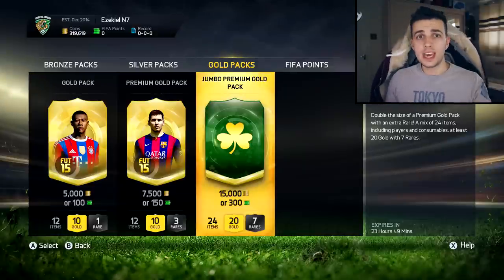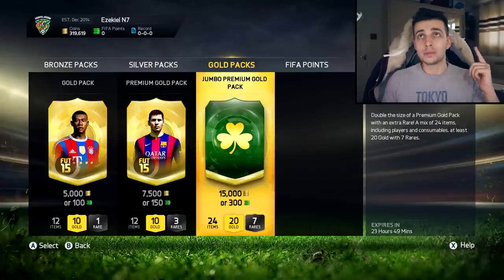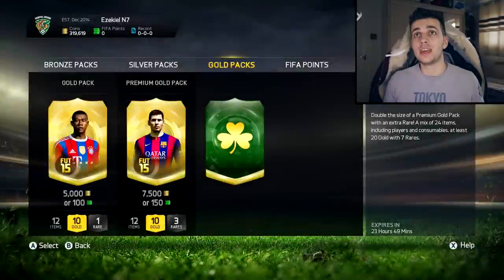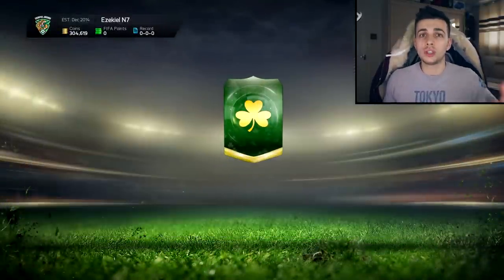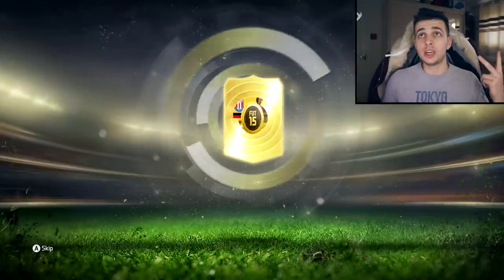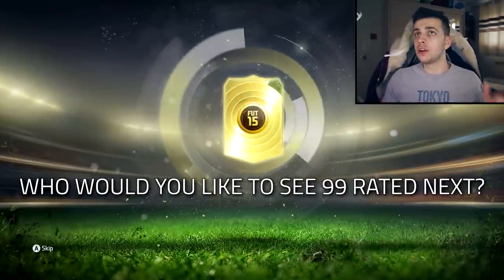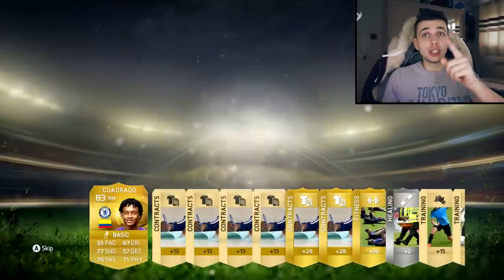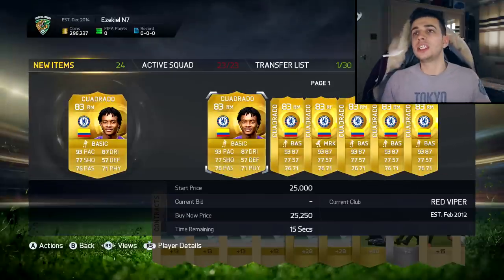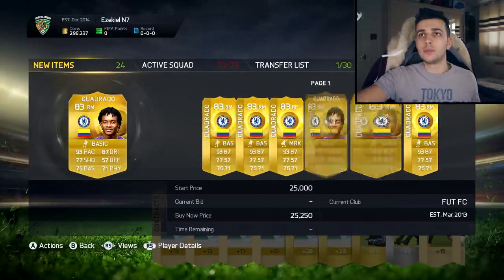We've got the 15k packs and I've also got 320,000 coins left on this account. I need some coins back, so I'm going to open up 10 of these and see if we can get anything good. We've got two green players — in my FIFA Snap series we've got Magidi and Shane Long. Let's see if we can up that. That's a nice pull. Let's see what Cojado actually sells for — 25k minimum there, which is pretty much what it's going for.